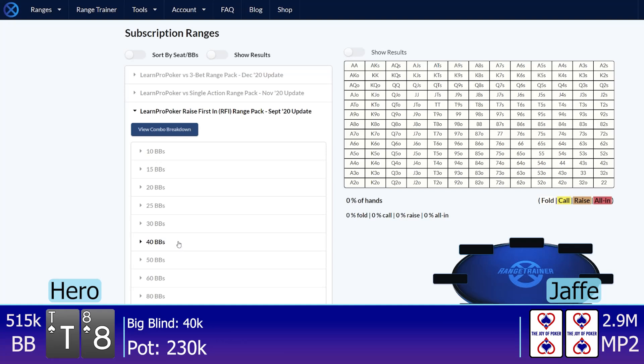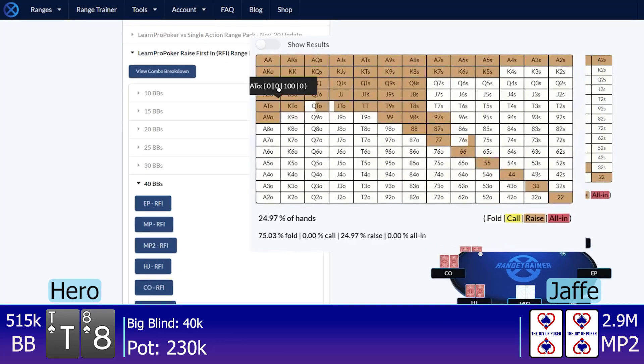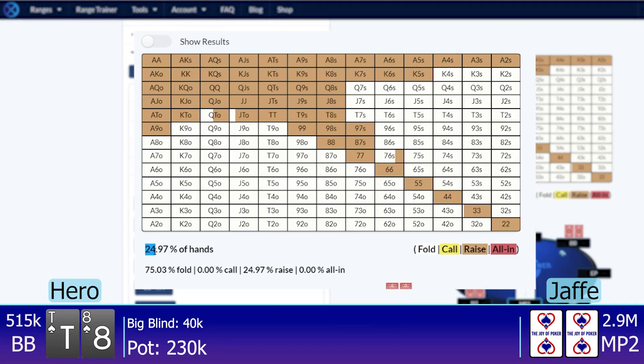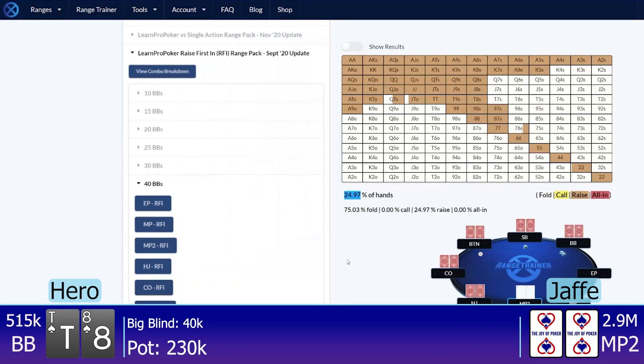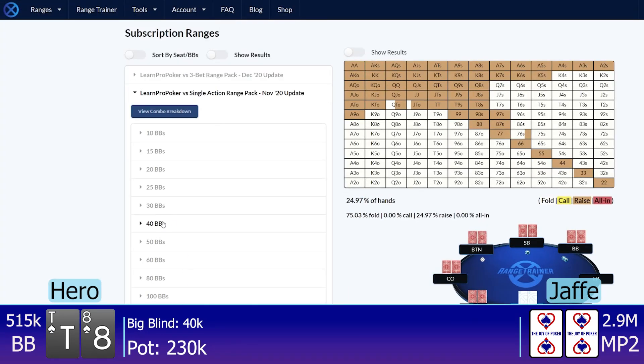In this specific spot, he is on a deeper stack, but most stacks behind are 40 to 50 big blinds effective, so I would expect his opening range to be something around 25% of hands. I could see him being a tiny bit looser given the ICE and pressure he gets to apply, but I would expect him to be somewhere around there for the most part.